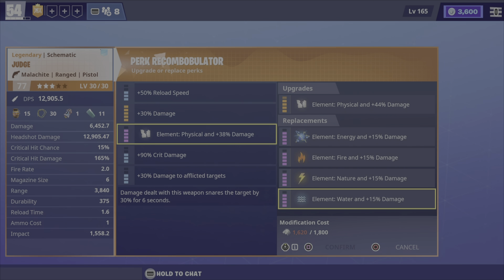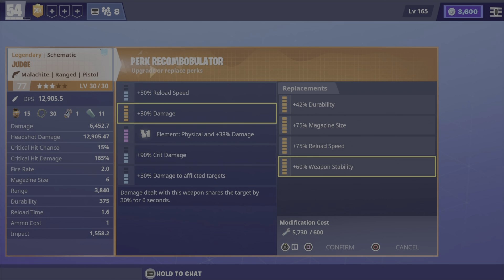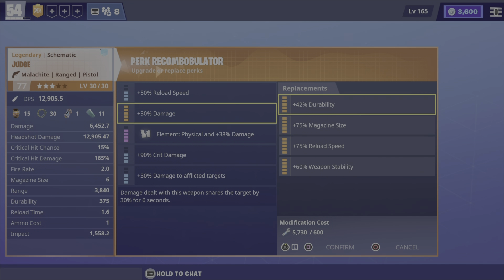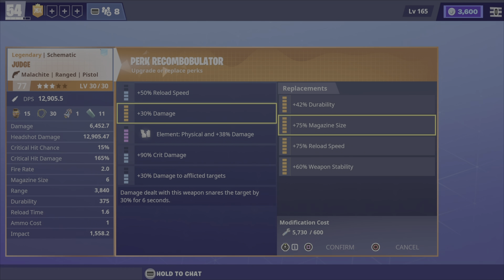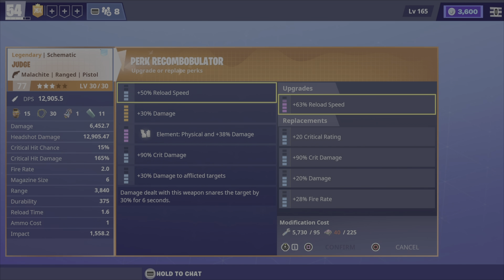I can have energy, fire, nature, and water element damage. You can also change durability, which makes it last a lot longer — or maybe it's weapon stability, I'm not sure which one it is. Magazine size increases the magazine capacity, and reload speed increases how long it takes to reload the weapon.